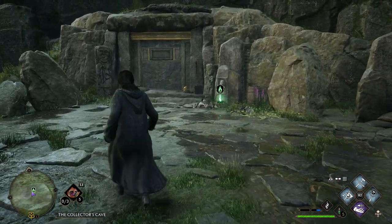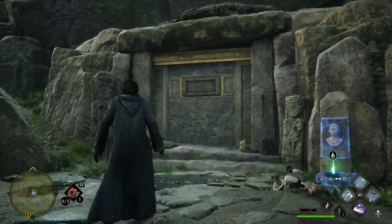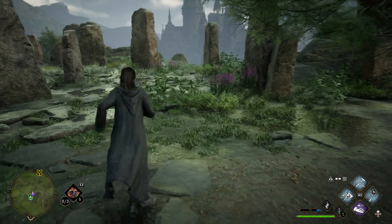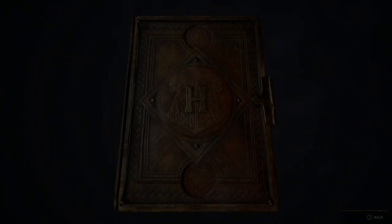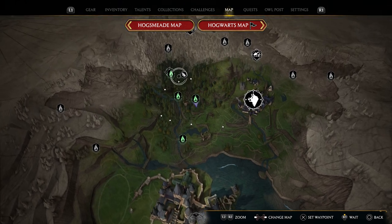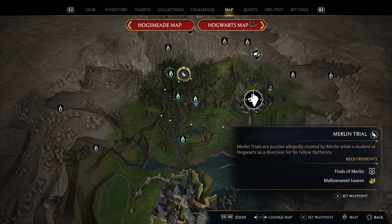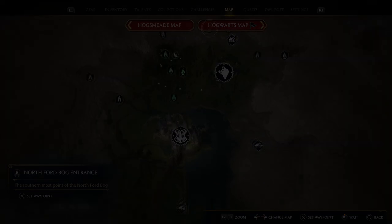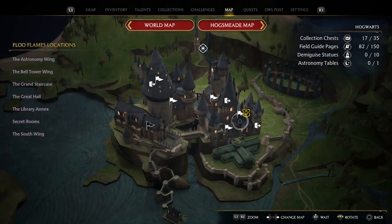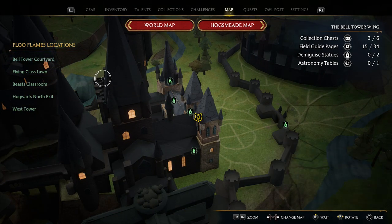It's not really giving me an option to head into the Collector's Cave, so I assume this is going to have to do with the story a little bit later on. Speaking of the story, it's time to get back to the main story. We do have a Merlin trial, but I'll get super distracted — let's go to Hogwarts and fast travel to the Flying Class Lawn and start our flying lessons for the very first time.